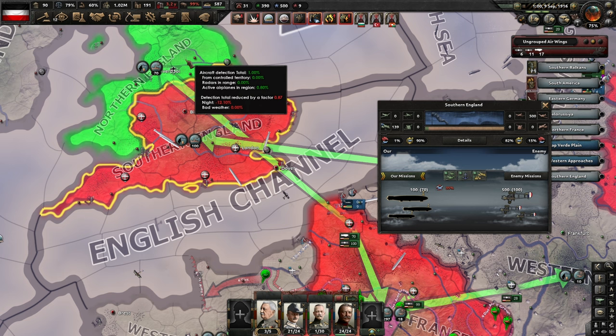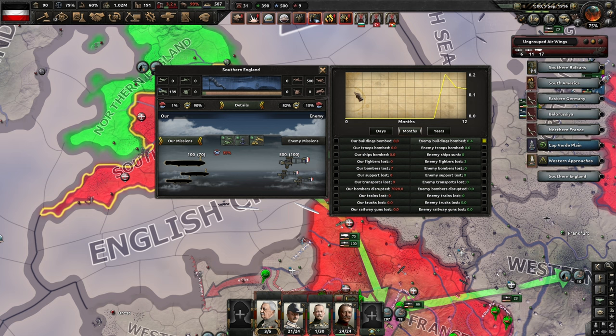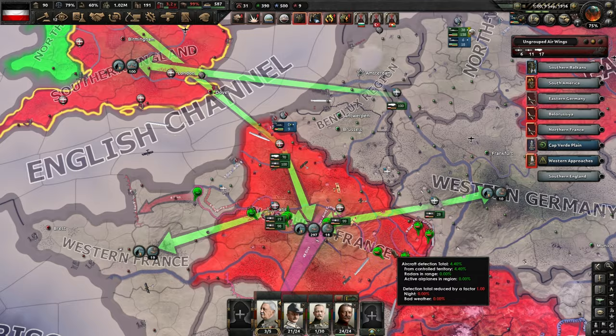So that's nice. It doesn't look like we're doing that much damage though. Looking at buildings damaged — over the last year since we started our bombing campaign, we've bombed almost half a factory. So they're not making a huge difference, but they are tying up 500 British fighters in England. That's 500 fighters that are not fighting us in France, of course.